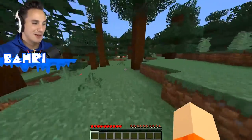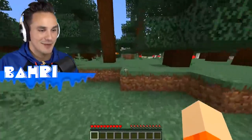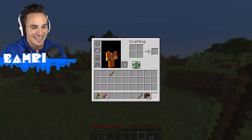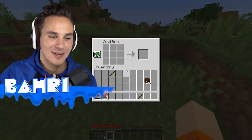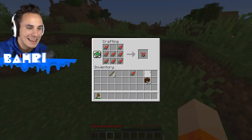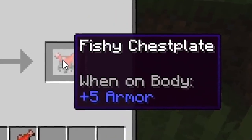If we had landed safely in the water, we would have been set up for our next chest plate, because we need to find some salmon to make it. Using raw salmon, we can craft our next chest plate, which is going to be the nastiest of them all. All we do is place our salmon in the usual chest plate layout and we get this disgusting looking fishy chest plate.